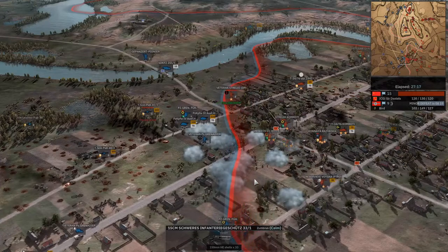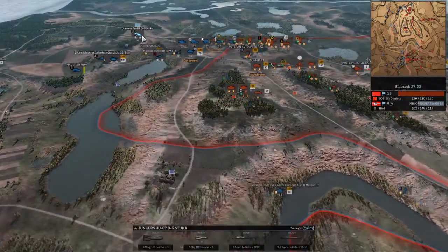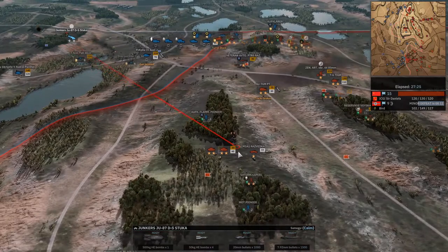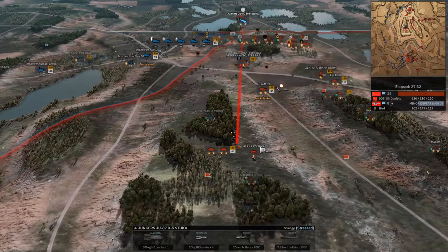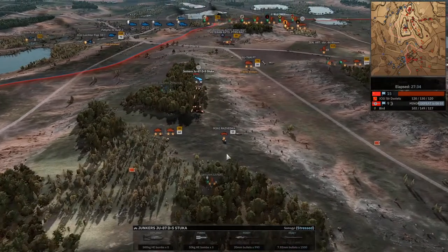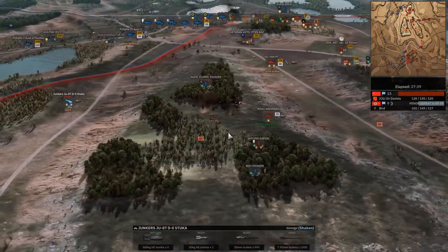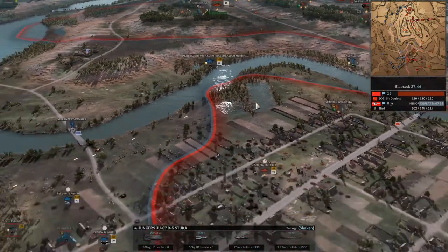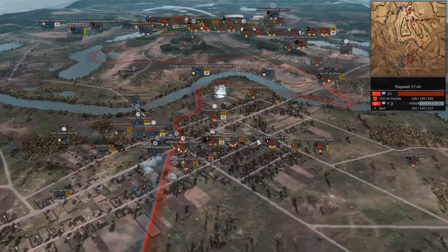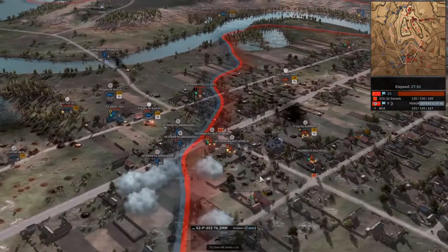Well, there is more fighting in the town, and we are going to see a Stuka coming in looking to try to pick off at least one of those tanks. I don't think that's going to happen — I feel like that stress is going to be too much for him. He's going for a loop-de-loop. It picked off two. It does have a heavy bomb load, to be fair — one 500-kilogram bomb and then four 50s. So it's pretty deadly. Oh absolutely. But still, it's one of those things that's kind of like, really?